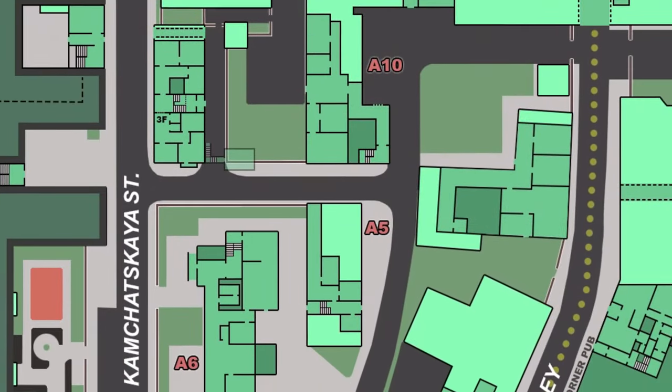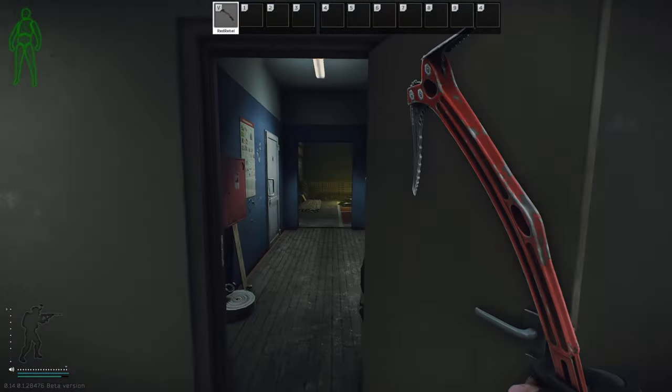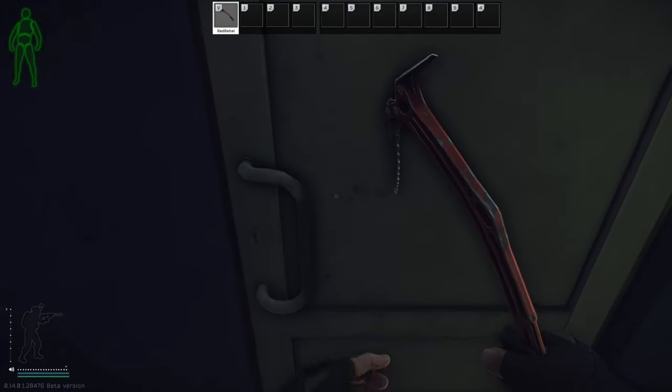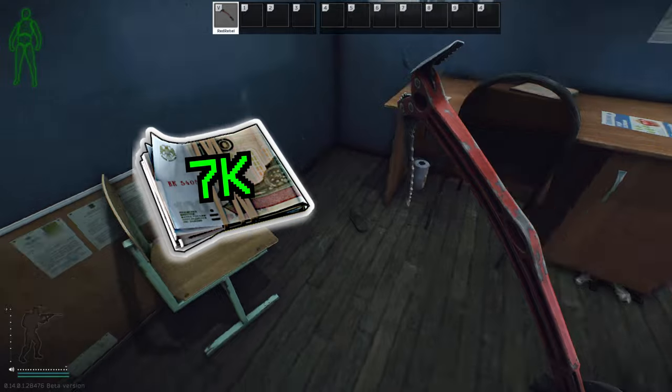Heading further down the street you'll eventually come across a baby blue school building. Heading into the south entrance through the hall to your right you'll find the PE teacher's office room key. Behind this door is a bit of loose loot. At the time of recording, 7,000 rubles is your flea price.